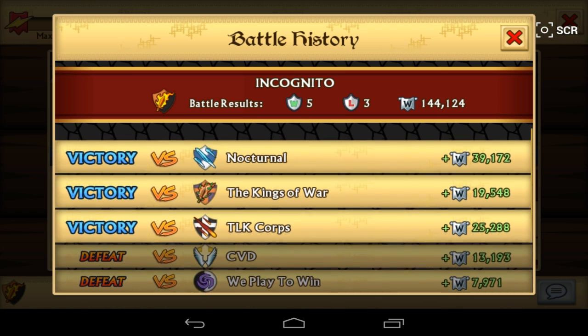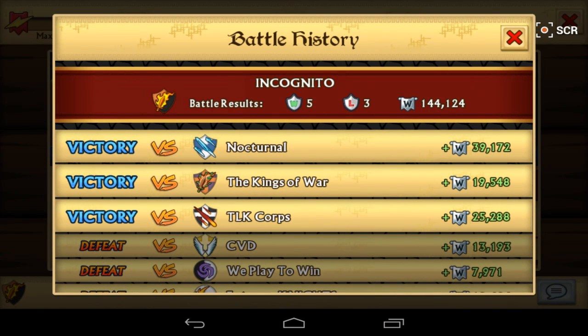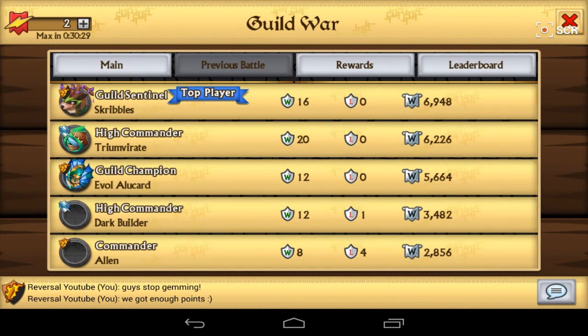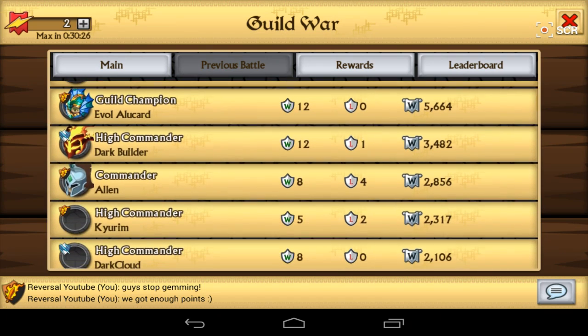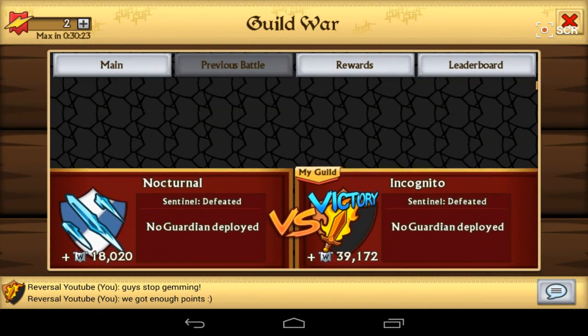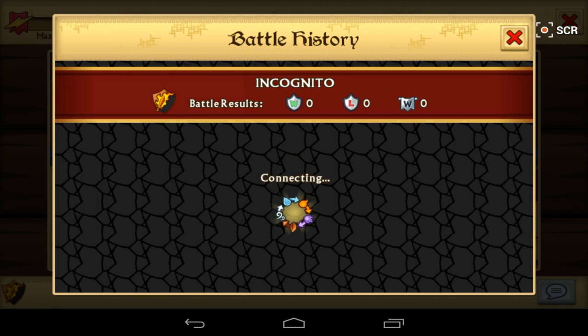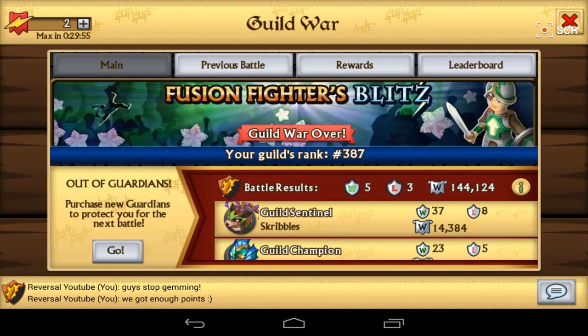After that we had another battle against Nocturnal — 39,000 points. I actually had to tell my members to stop jamming because they were doing it so much. As you guys can see it's a tremendous amount of points. Scribbles, Alucard, Alan, and Kieran were jamming like mad because we had a frenzy. We were behind them by 3,000 points then pulled ahead — they had around 11,500 but we pushed through. We declared that last war with only one energy remaining since we'd already spent so much against Kings of War. So that was a very nice battle.